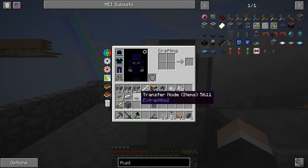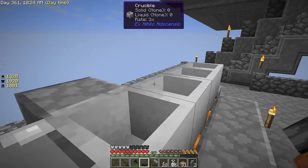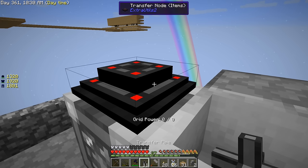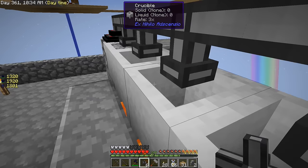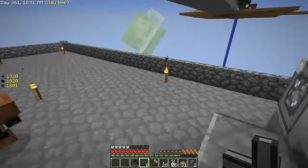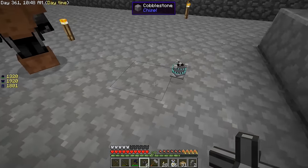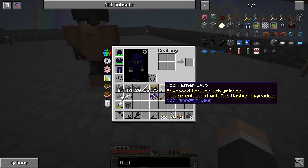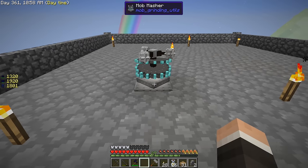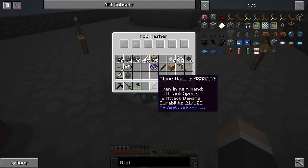There's a transfer node - check this out, I got this from my bag. Oh, that looks fancy, what is that? This is a mob masher - advanced modular mob grinder, can be enhanced with mob masher upgrades. That looks like something I don't want to walk into. Does it require power? I kind of want to just look at it. Oh, at least it doesn't hurt you - you can right-click on it.